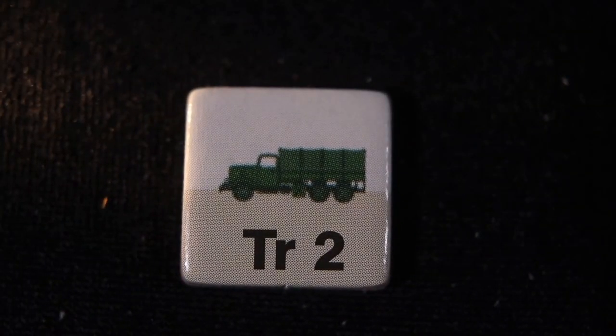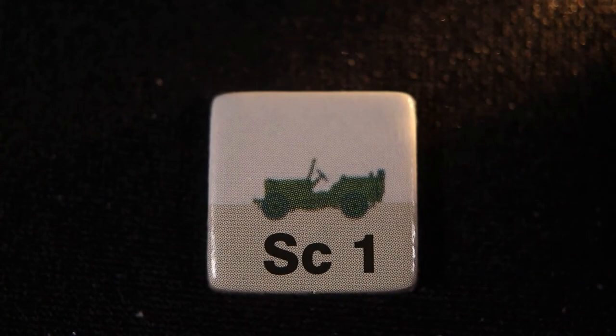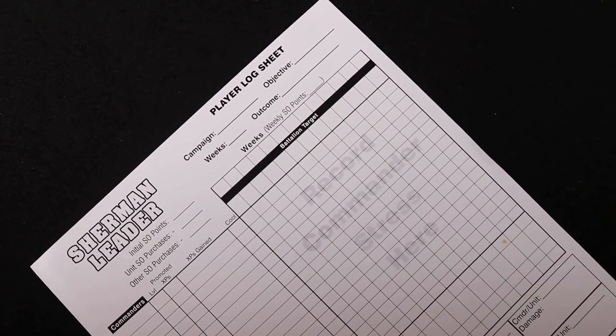Trucks cost two SO points. Their presence with enemy battalions in a designated area will subtract two from the SO costs to attack the battalion. Scouts cost a single SO point, and each one assigned to an enemy battalion adds one battle turn to the battle. Both trucks and scouts may be purchased once each week. You can assign several to one battalion, and you can buy them during the repair or replace step. Remember to record on the player's log all SO points spent on promotions, trucks, and scouts. Place all enemy units on the tactical display — they will be used during the combat steps.